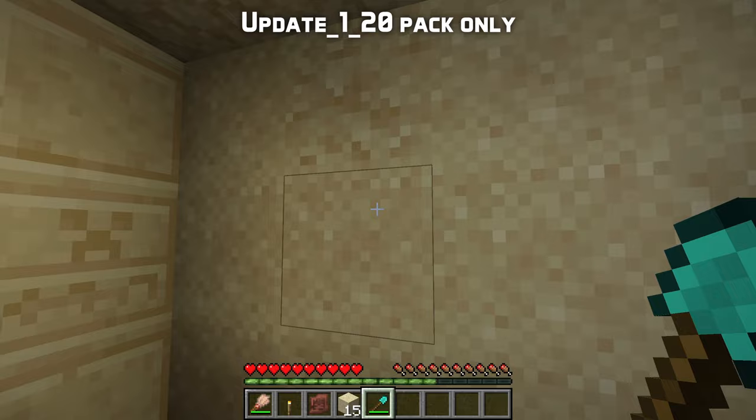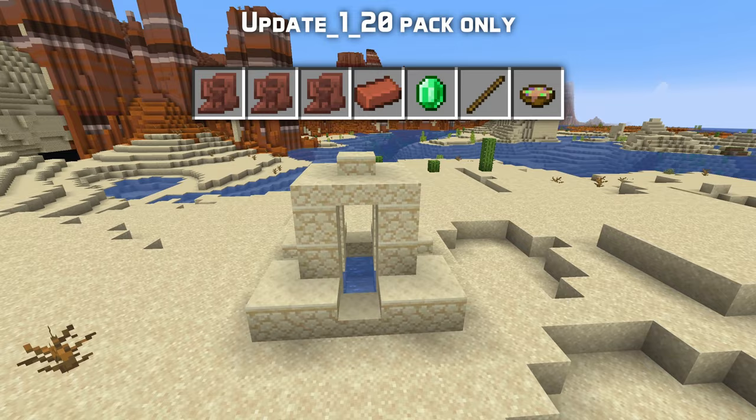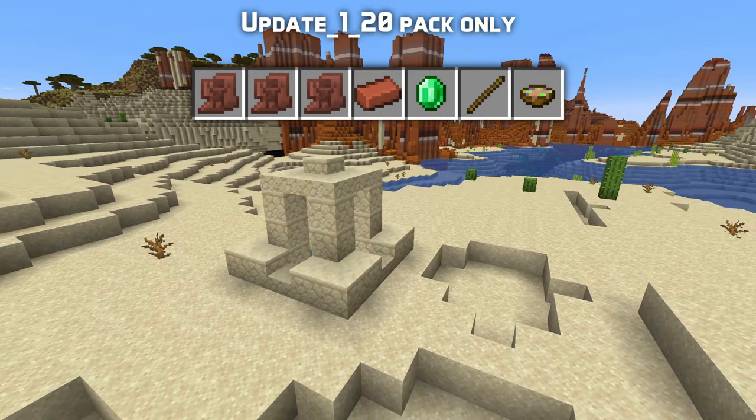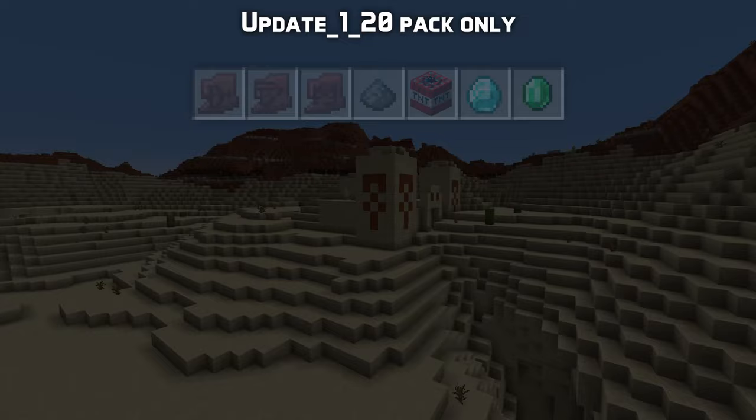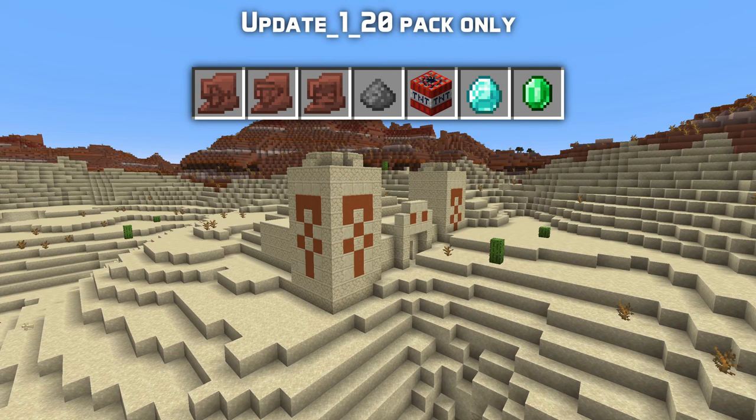If you instead mine a suspicious sand, it vanishes into nothing. It also falls like regular sand, but when it lands, it will also vanish. What you get when you brush it depends on the structure you found the block in. In wells, you can find a new item called an arms up pottery shard, a brick, an emerald, a stick, or a suspicious stew of the same types as you can find in shipwrecks — you're three times as likely to get a pottery shard as any of the other items. In desert pyramids, you can find an archer, prize, or skull pottery shard, gunpowder, a TNT block, a diamond, or an emerald, with all items equally likely.